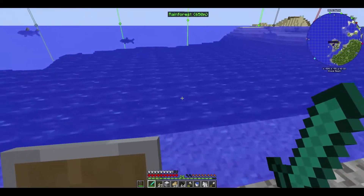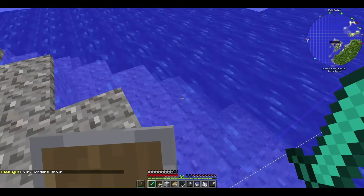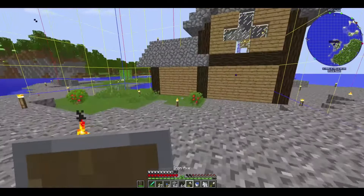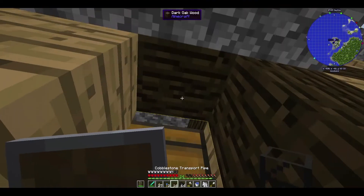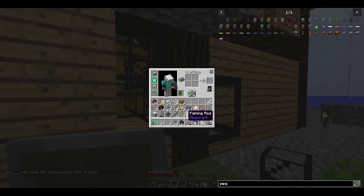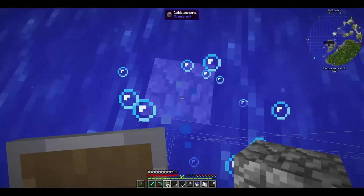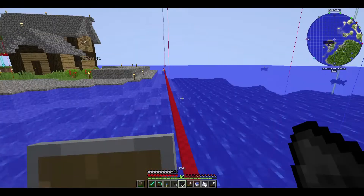I know that this can mine out two by two chunks, so we go to F3+G. Here is where we put our first land marker. I'll also punch the hole on this side, might as well. And we can double check - yep, that works.